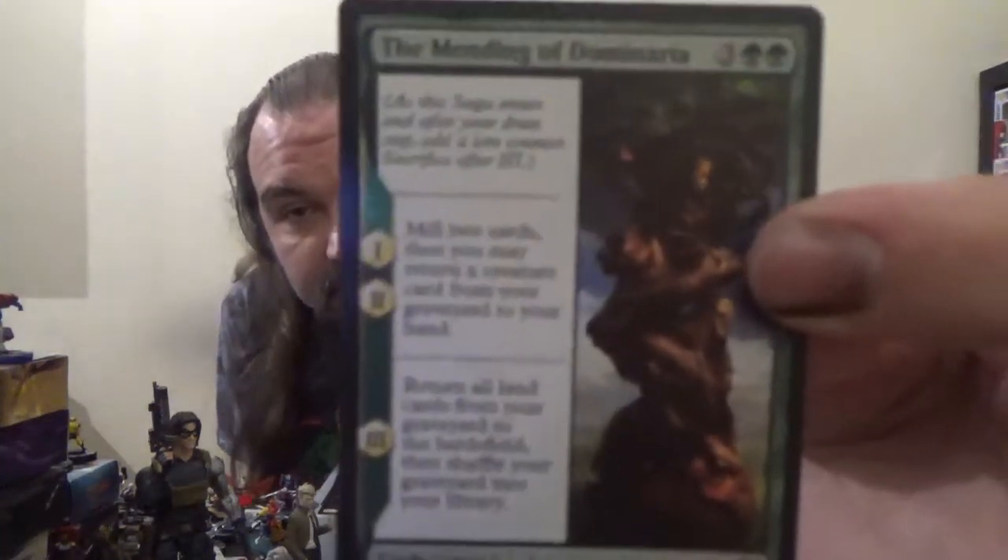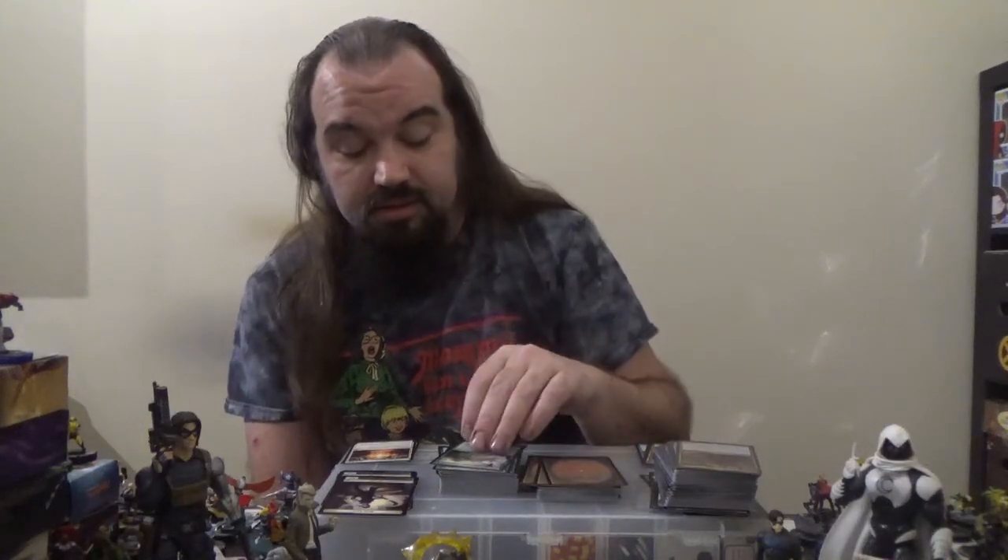Next up we have The Mending of Dominaria — a Saga enchantment. When it enters and after each of your draw steps, add a lore counter, and sacrifice it after three. At one and two lore counters, mill two cards and you may return a creature card from your graveyard to your hand. At three lore counters, return all land cards from your graveyard to the battlefield, then shuffle your graveyard into your library.